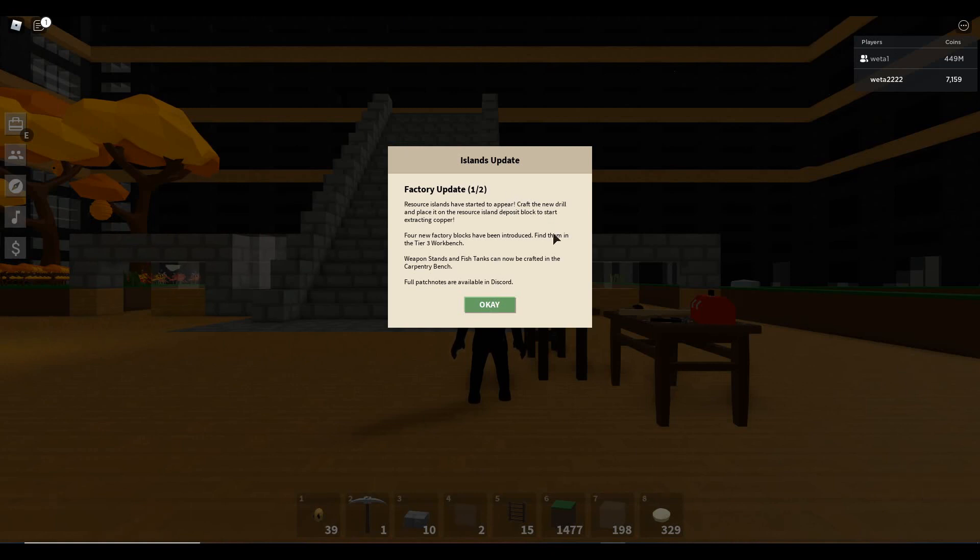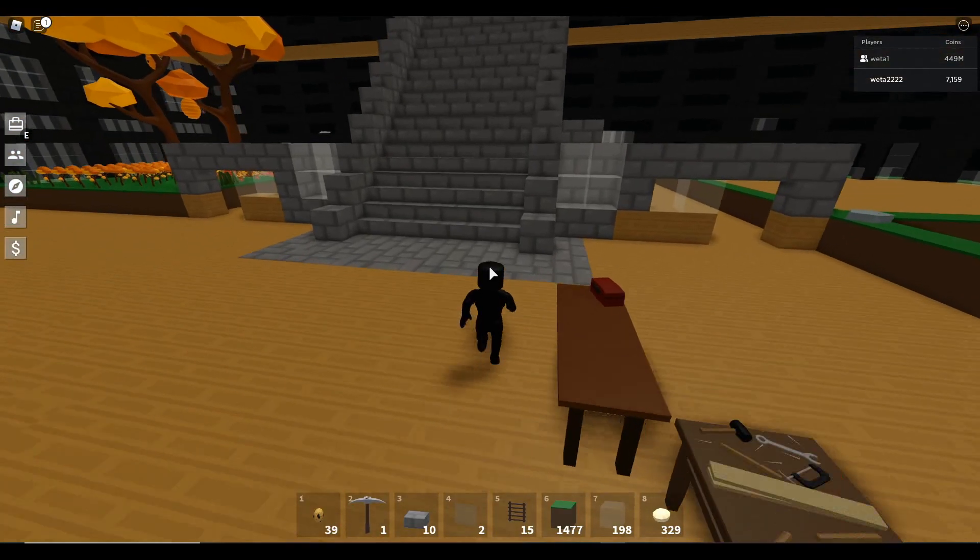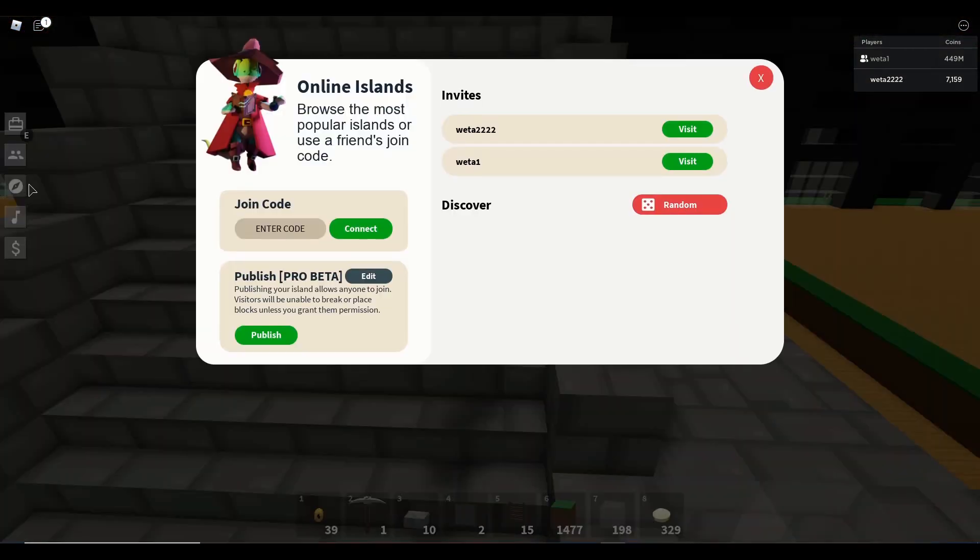In this update — I'm going to read off the website itself — they added copper ore, steel, drill, steel mill, steel press, copper press, added molds, steel and copper bolts, plates and rods, gearbox, and steel rods now require more steel. There's a merchant mechanic that actually buys factory products, gold rocks, bond rate increase, new fish tanks, and a weapon stand also. But they added a bunch of things, and if you look here it's factory update one out of two, so there's a second one coming that's probably going to be just as big.